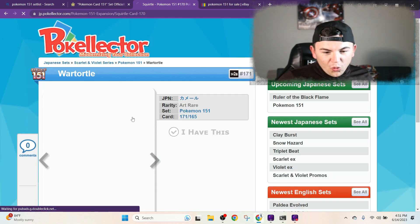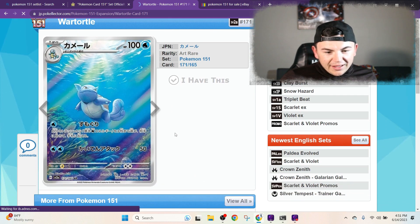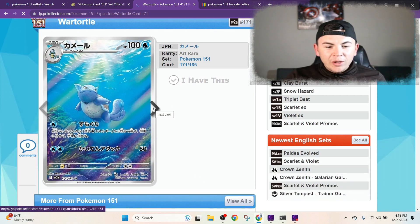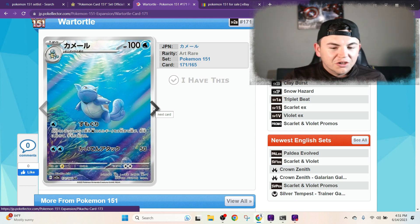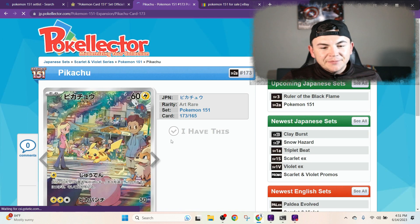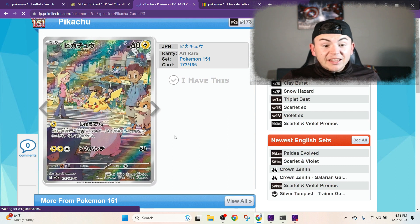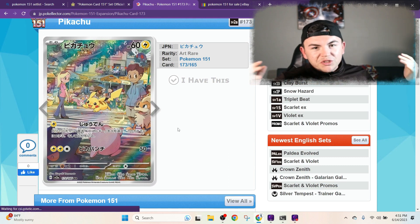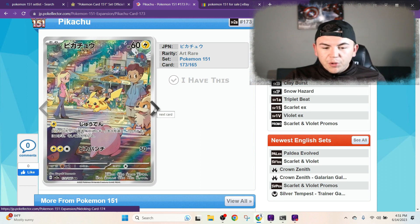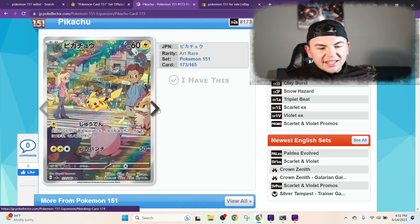Next up we got the Squirtle — the water turtle swimming underneath the water. That is a great card. These look like alt arts to me, these are insane. And then you got the Pikachu — everyone's favorite, probably the poster child of all of Pokemon. That's a sick card.